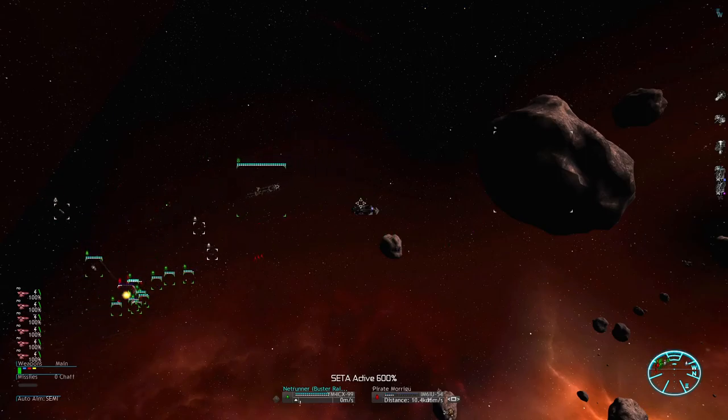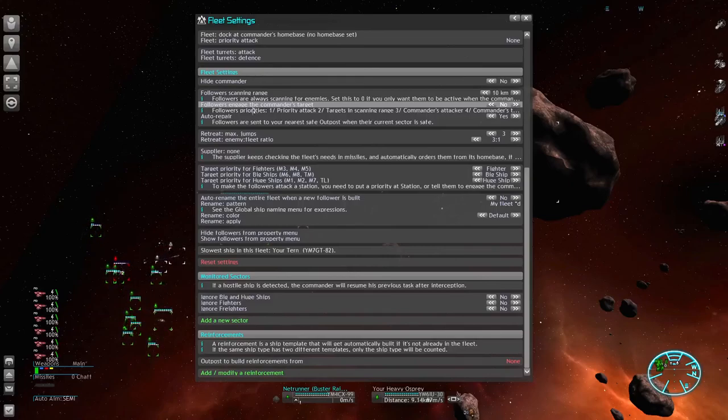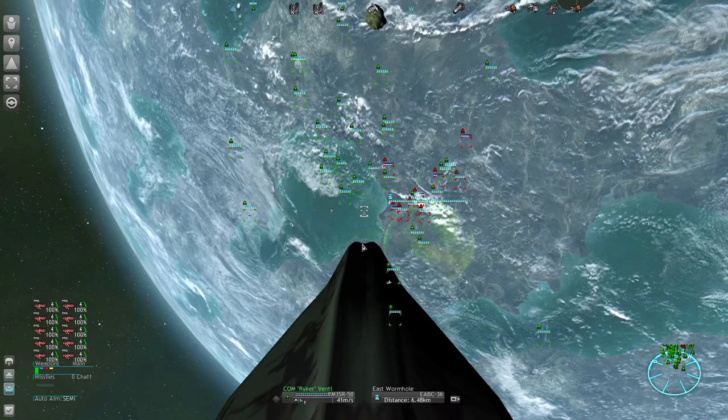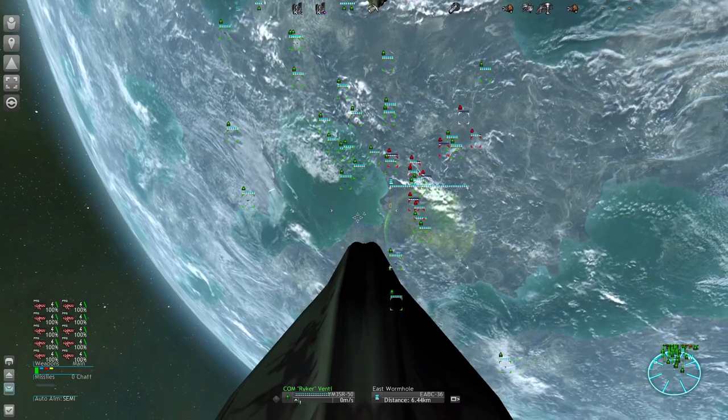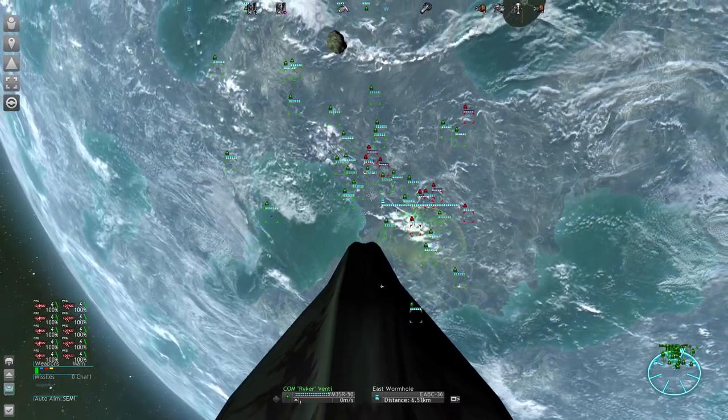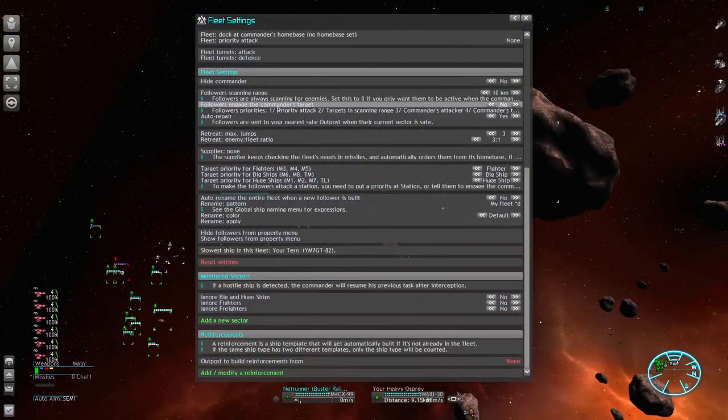For most fleets when you are only fighting against other ships, make sure the option 'Followers attack the commander's target' is disabled. This is basically an extension of the scanning range — usually you don't want that because you want your fleet to stay together until the enemy hits your scanning range, which is what keeps your formation together. Keep this option disabled. It is required to kill stations — that's a bit unfortunate — but for the most part in ship-to-ship combat keep this disabled and it will work pretty well.